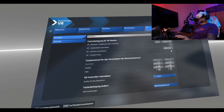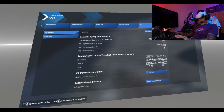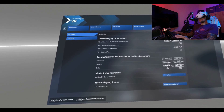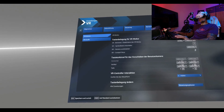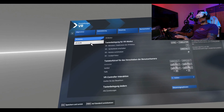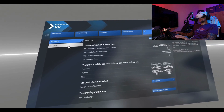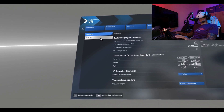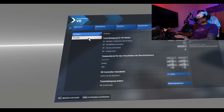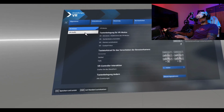Going now into the settings. The Quest 3 is set to 72 Hz, because I will not be able to reach stable 40 frames. We count with 72 Hz, which requires 36 frames stable. And then in Virtual Desktop I've activated SSW, which actually does frame generation, allowing a fluent experience even at lower frame rates.